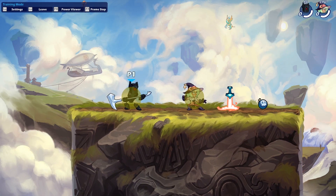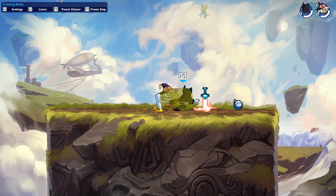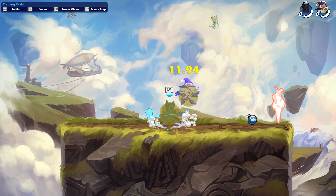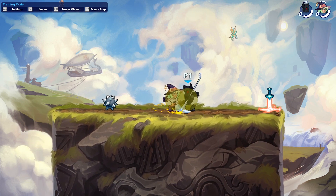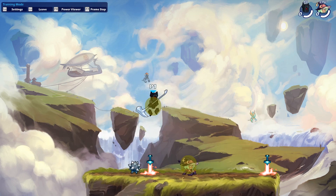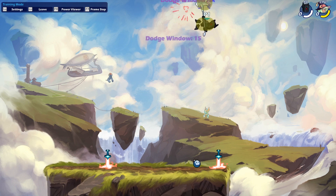The first true combo we're going to go over is dlight into sidelight. This works at low damages — it does dirty damage — but if you're too close you cannot do it. If you're too close, what you'll do is jump up and then do a dare.